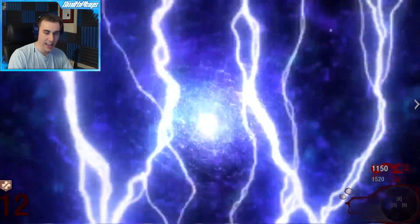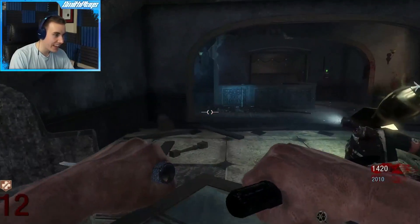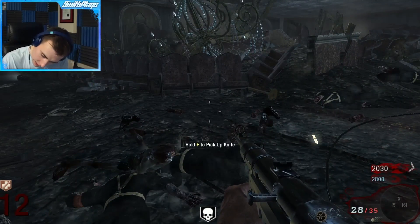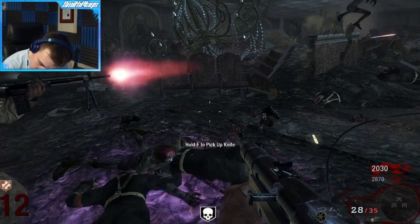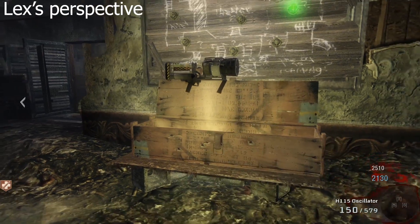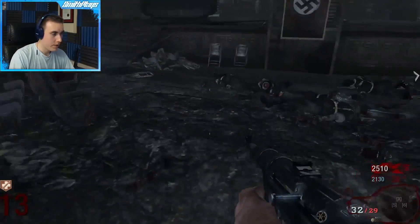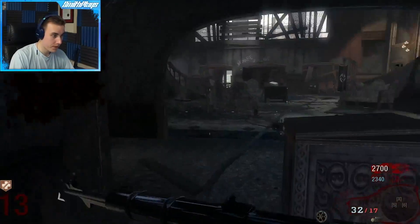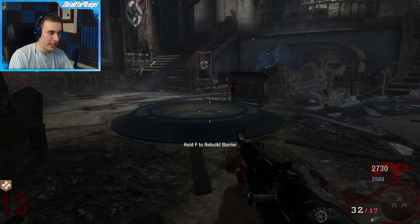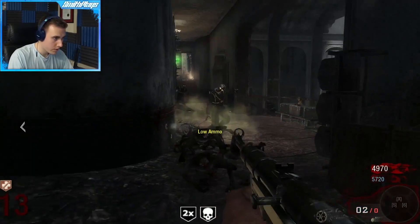We've got Ballistic Knife, HK, and CZ75 done. I just got the Thunder Gun! I might get Mule Kick now — get Speed Cola and Mule Kick, then get a better point gun. The HK is not bad I guess. That knife gave 260 points — let's go!